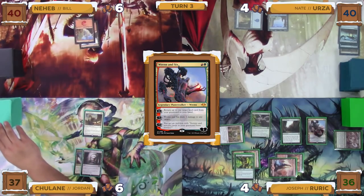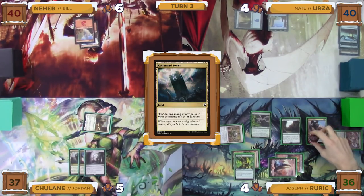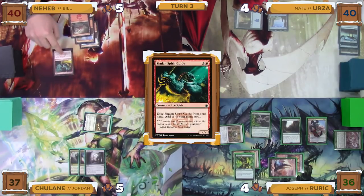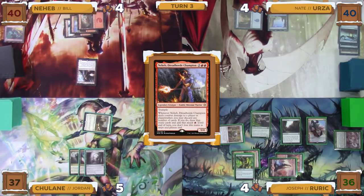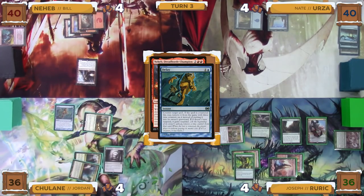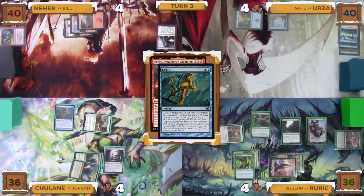Jordan untaps, draws, and plays a Command Tower as his land for turn. He then goes to combat and swings the Aven Mindcensor at Ren and Six. Joseph declares no blockers, and Ren and Six take two damage. Jordan passes the turn to Bill. Bill untaps, draws, and plays a Mountain. He then exiles Simian Spirit Guide from his hand to generate a red mana, and uses this to help cast Neheb, Dreadhorde Champion. In response, Jordan taps for two mana to cast a Delay. The Delay resolves, and Neheb gets suspended with three time counters on it. Bill passes the turn to Nate. Nate untaps, draws, plays an Island, and wanting to hold up mana, passes the turn to Joseph.